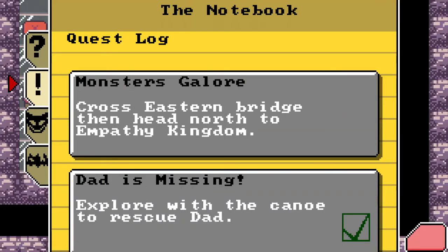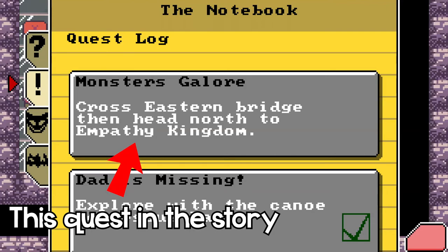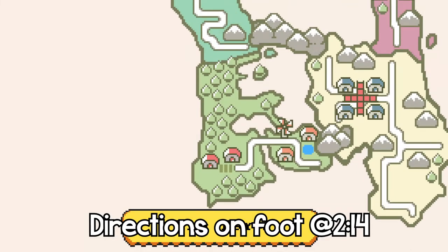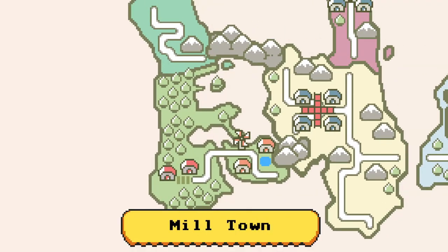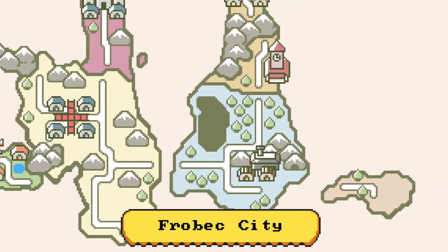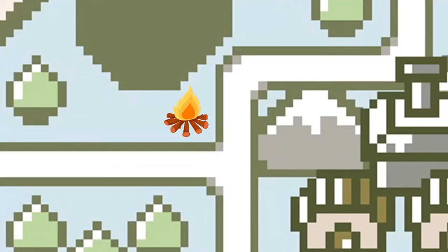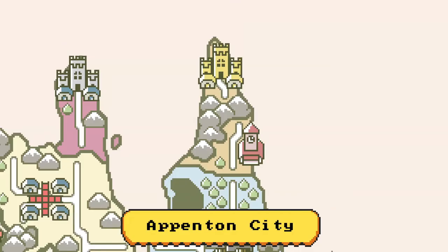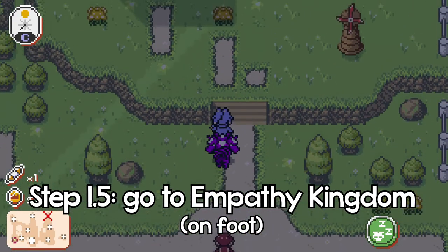Now we're going to go over how you can actually get this monster. You're going to want to get to the part of the story where you go to Empathy Kingdom. If you know your way around the map well, just seeing the map will be enough. The route goes: from the farm, over to Mill Town, through the mines to Desperado Province, across the bridge into the winter section, past a campfire up to Appington City, then through the maze between Appington City and Empathy Kingdom.